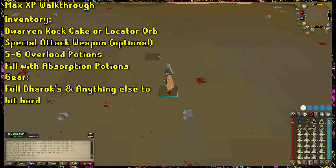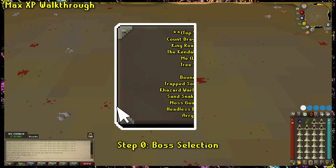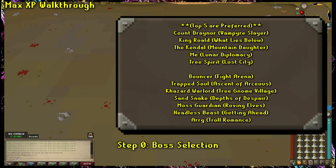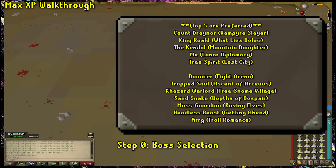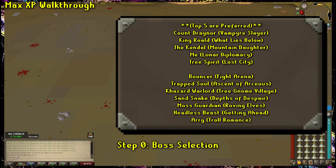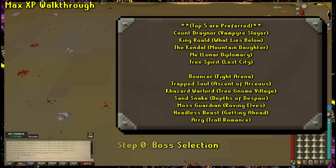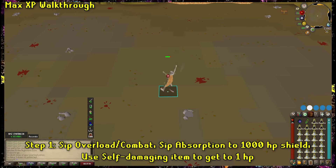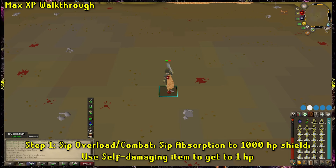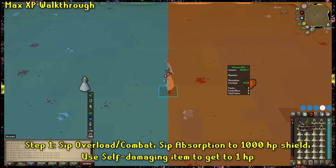Equipped, you're going to need full Dharok's along with as much strength-boosting items as you have. The bosses you're going to want to select are any of these. Keep in mind there might be an exact perfect science with a whole bunch of math involved, but seriously all I say is just pick as many of these as you want to. When you enter a game of NMZ with full Dharok's on, you can sip an Overload Potion or a Combat Potion, sip your Absorption Potions, and use the self-damaging items to take your health down all the way to one.